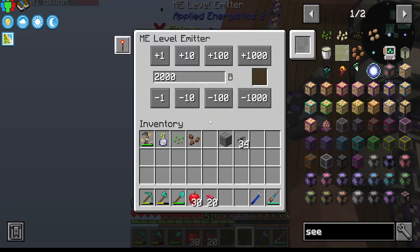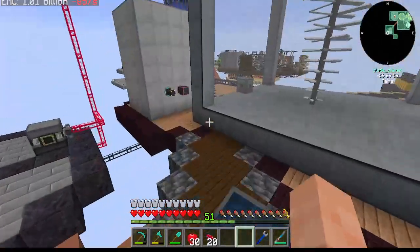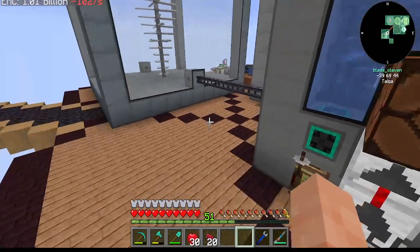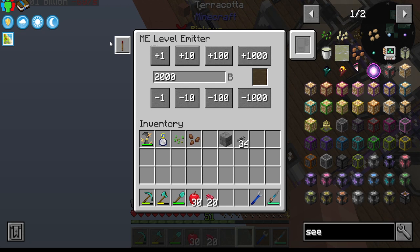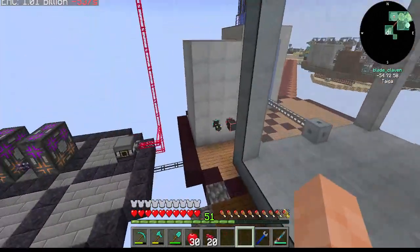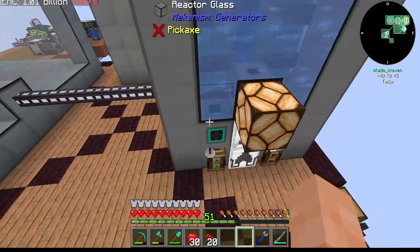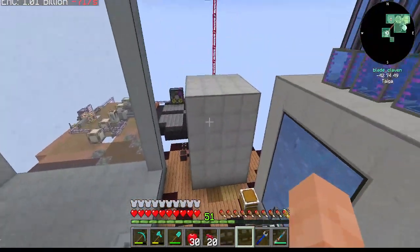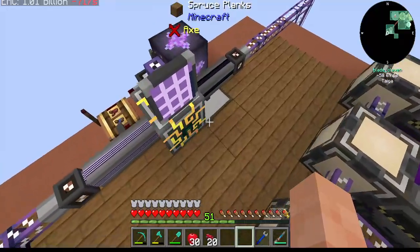We could test it by going in here and switching this to emit levels below that. Let's see if this kicked on - okay that kicked on, that kicked off - okay so it does work. Alright good. Put that back there so that way that'll kick back on. Double check the water supply - we're good. And we're back on, no problem perfect, and our thing is working. That's good because that's what I needed to do.